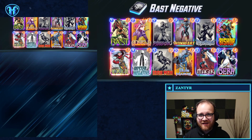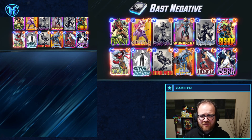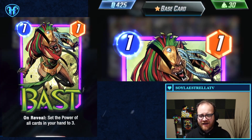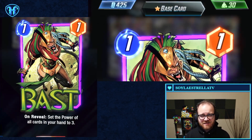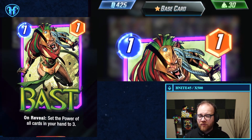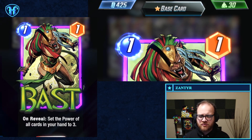Welcome back to our Marvel Snap Deck Highlight. We're coming at you with some more Mr. Negative action today, featuring Bast for the first time — a card I recently added to my collection. This is an excellent addition to Mr. Negative. One power, one energy on reveal: set the power of all cards in your hand to three.